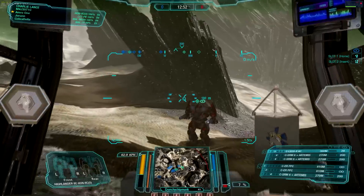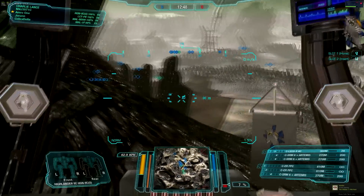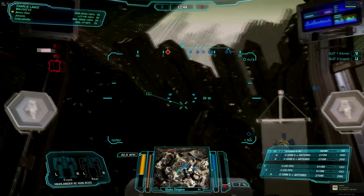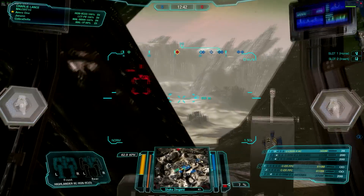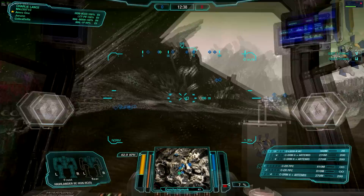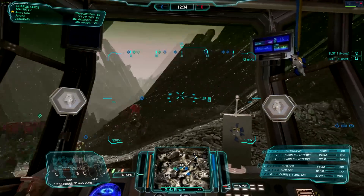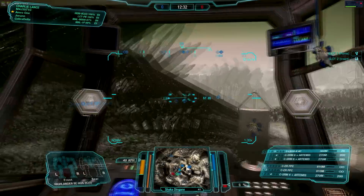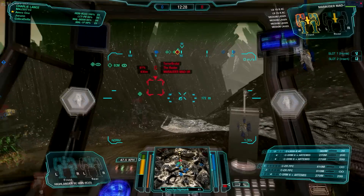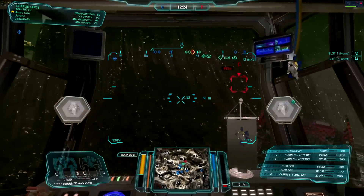We're going to whip our way around here. We don't want to get caught in the back — we want to stay close to the team, especially as an assault. You don't want to leave the rest of your group. We don't want to NASCAR either or switch spots with them, because Death Valley is really only ideal if you have two or three mechs over there serving as a distraction while the rest of your team pushes in.